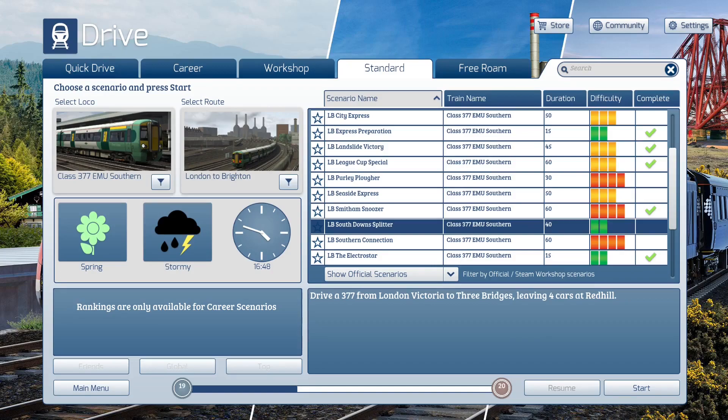It's a 40 minute scenario. We're going to Three Bridges from London Victoria. I'd like to consider Gatwick Airport as about the halfway point - Three Bridges is right after it. We're going to be doing a stop at Red Hill, which means we're using the Red Hill line, not the Quarry line. So that's the route we can expect to take today. Let's get into the scenario and see what we need to do.